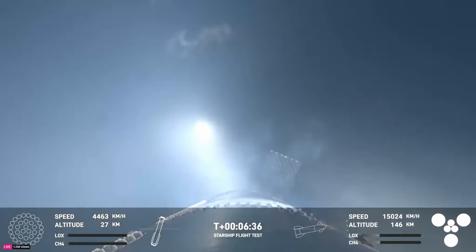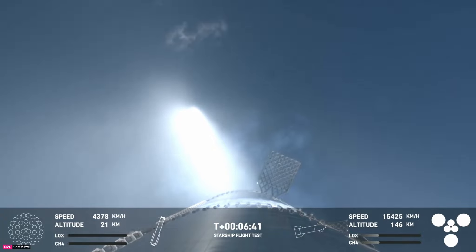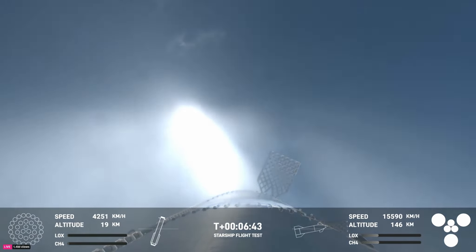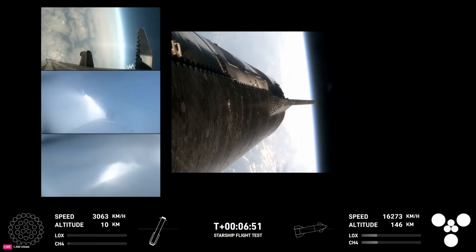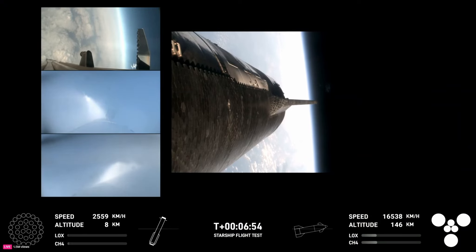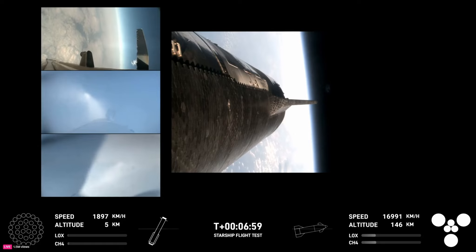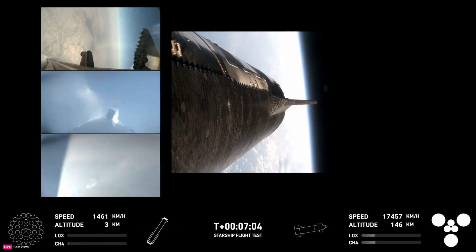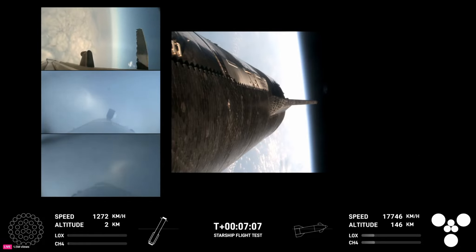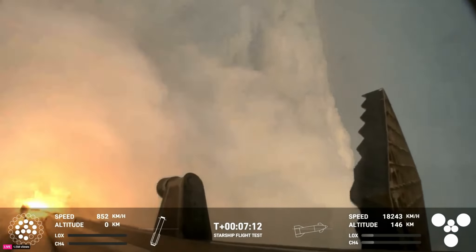Right now the booster is using four hypersonic grid fins to guide itself through atmospheric re-entry. We are expecting the landing burn, igniting 13 engines. On your left-hand side are three views from the booster, and your right-hand side a view from the ship. You can see those grid fins on your left-hand screen rotating and turning to guide the booster — and there's that landing burn.